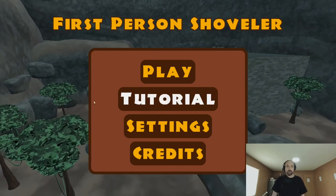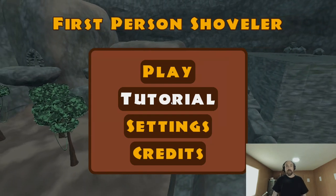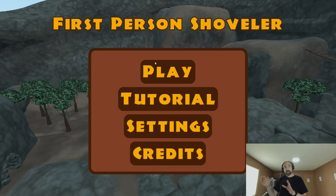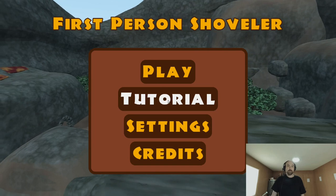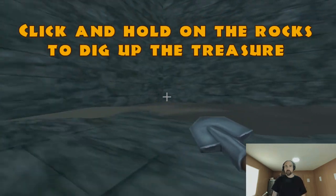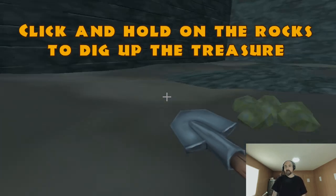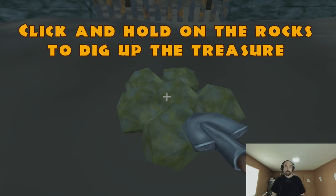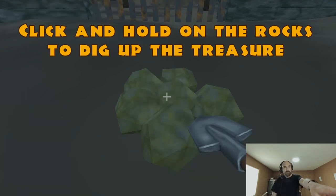I wanted to avoid that this time. So we added a tutorial — which, if you play the game for the first time, there won't be a tutorial button; there'll just be a play button, and when you press play it'll take you to the tutorial, then into the final game. The tutorial has just one line of text: 'Click and hold on the rocks to dig up the treasure.' And you're placed in a special tutorial room where there is literally nothing else you can do but dig up these rocks. Up in the upper left, there's a bar that fills as you dig — that was added to reinforce the click-and-hold mechanic.